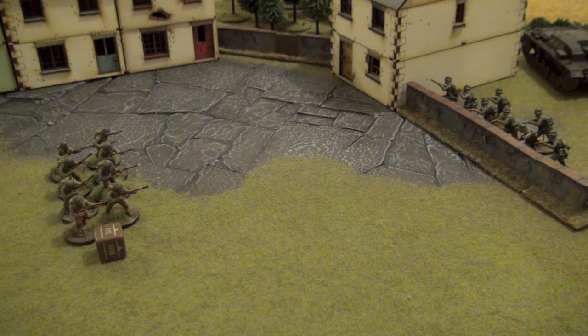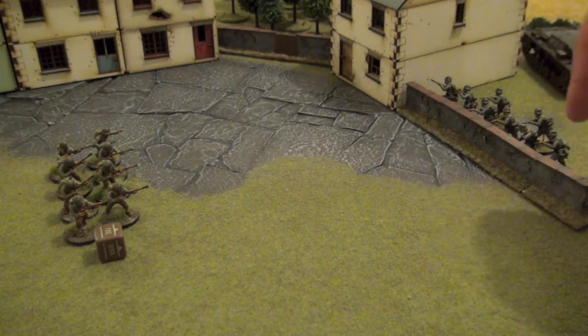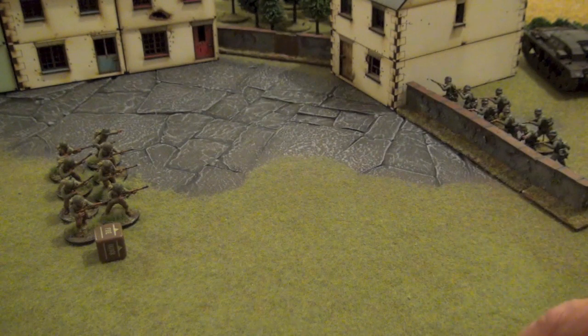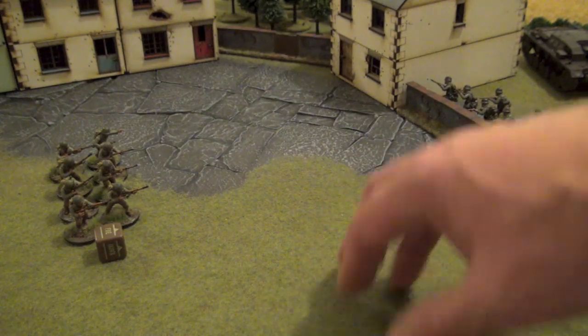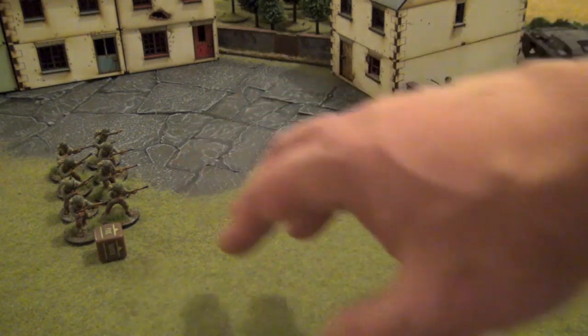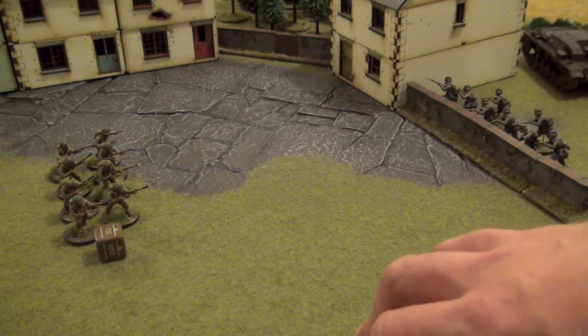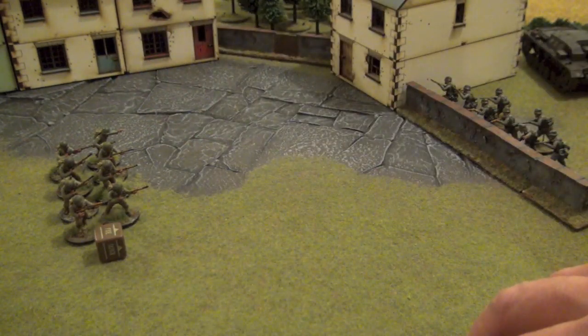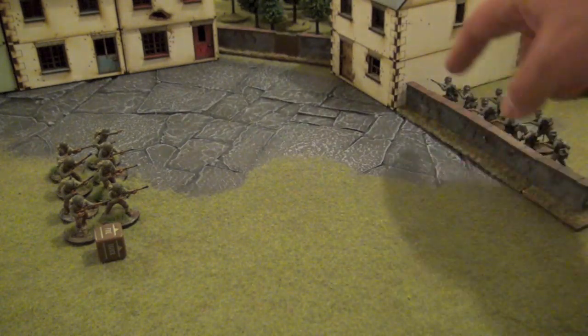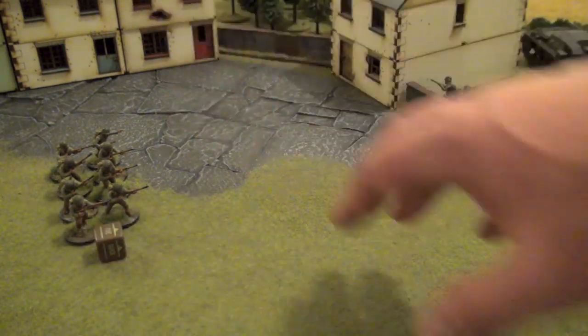Finally, the Germans are behind cover — they are behind a wall. This wall can be considered as hard cover. Hard cover provides a minus two penalty on the fire. So the rifles, having a 3+ minus two for the hard cover, will need 5+ to hit. Whereas the NCO, having a minus one already for the range and minus two for the wall, will need sixes to hit.